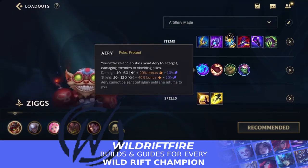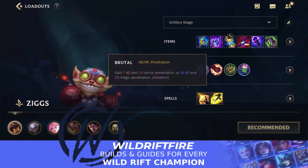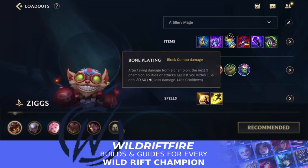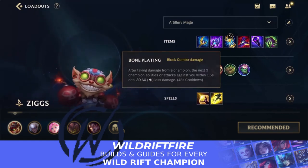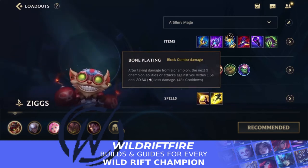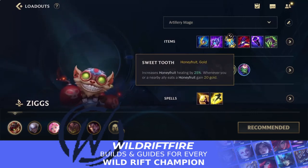For runes, we have Aery as your first rune — this helps a lot since you'll be staying back and dealing a lot of poke damage, making it a great rune for Ziggs. Brutal is another really good rune, giving you a bit of AP and magic penetration early on. Bone Plating helps you against assassins. You can also go Hunter Titan if you're against champions with a lot of crowd control, or Second Wind if you feel like you'll be getting poked down by the enemy.